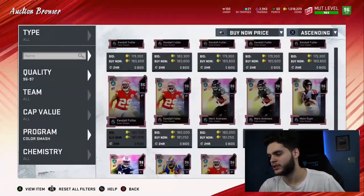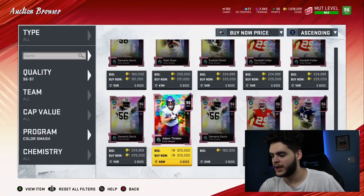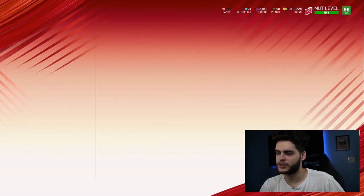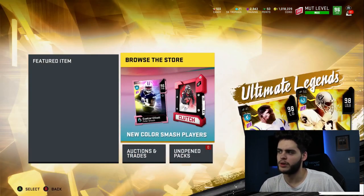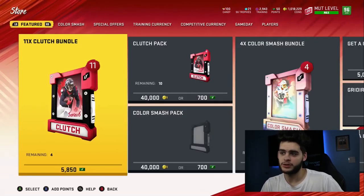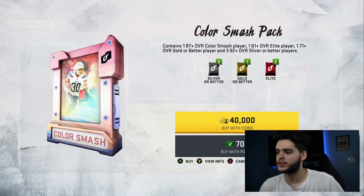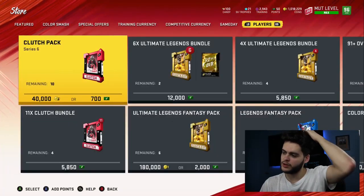We need a chance to pull this Darius Slay. Let's go over to the pack section and make it a little bit easier on ourselves. Thielen has been out, but the new one is going to be Darius Slay. What should we rip? I'm feeling some Get-a-Golds because honestly nothing else really hits for me. There's a 187+ Color Smash player pack but I just don't trust those.